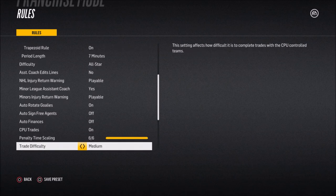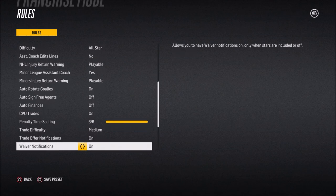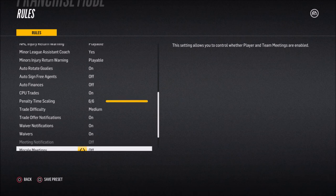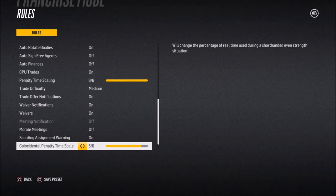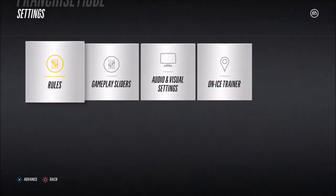No assistant coach needed. Playable injury return warning yes, minor league coaches on for now, same thing playable injuries for minors. Auto-rotate goalies on of course. Auto-sign free agents - turned off. Auto finances off - I manage my own finances. I'll show you how to make some money and get some profits during this series. Penalty times at six, I may take that down to five. Trade difficulty at medium. Notifications on, waivers on, salary cap on. Morale meetings off but morale itself is on.